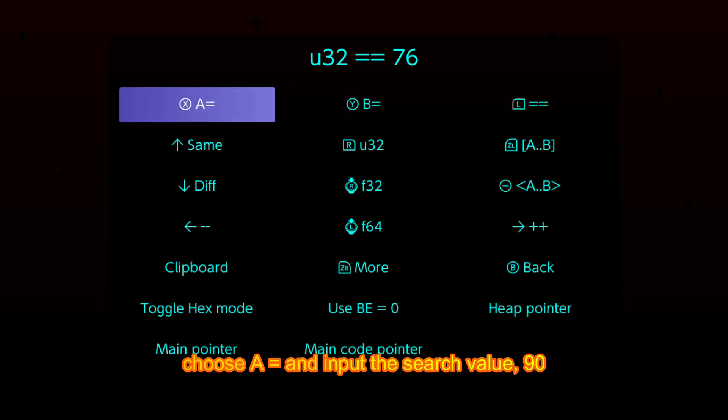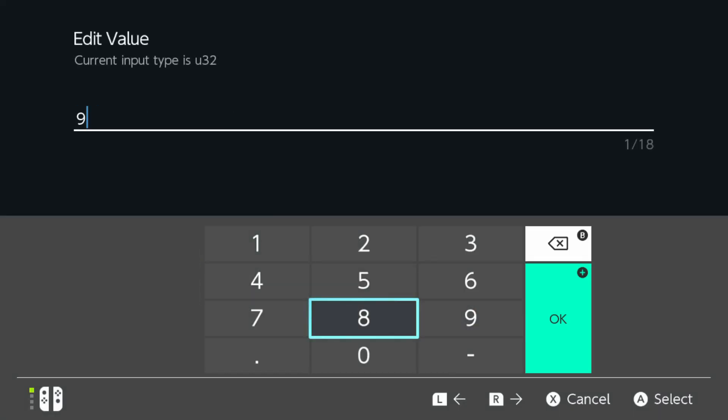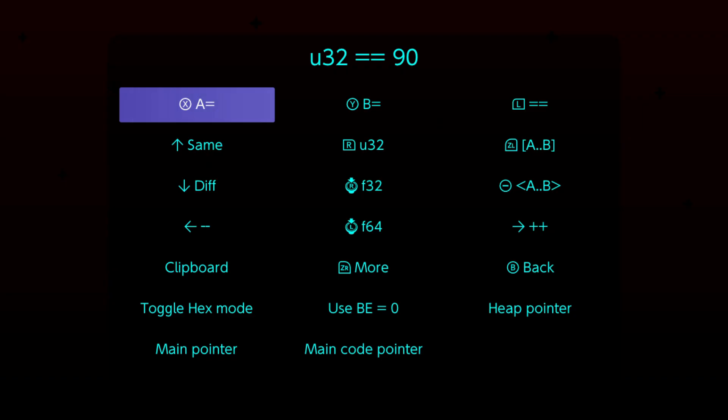Choose A equals and input the search value 90. Go back and start search.